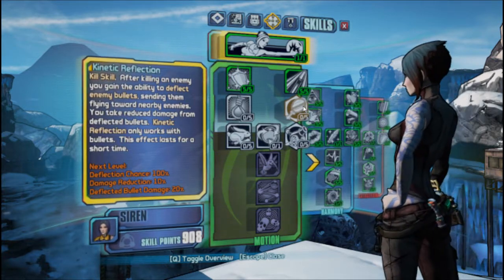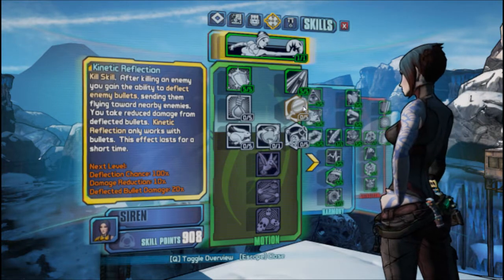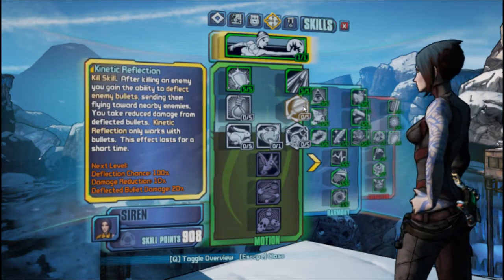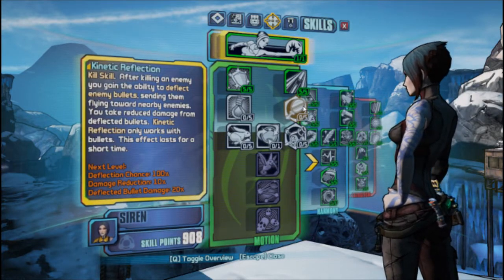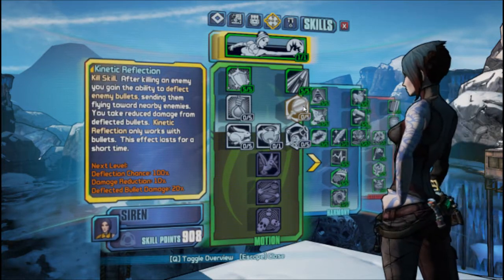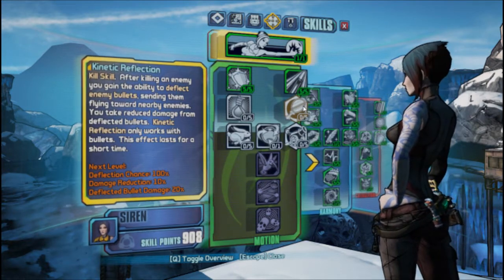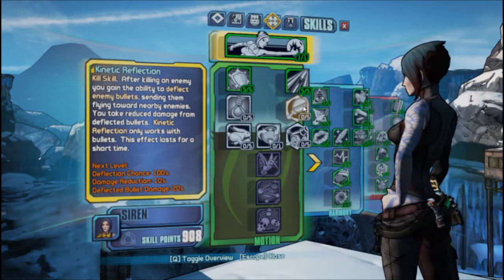Basically what it does is after killing an enemy, you have an ability to deflect enemy bullets, sending them back to the closest enemy, and you will get a reduced damage from the bullets that are being deflected. The thing about this skill is that it works only with bullets, so in case if someone throws you a grenade or something else, it's not going to help you a lot.